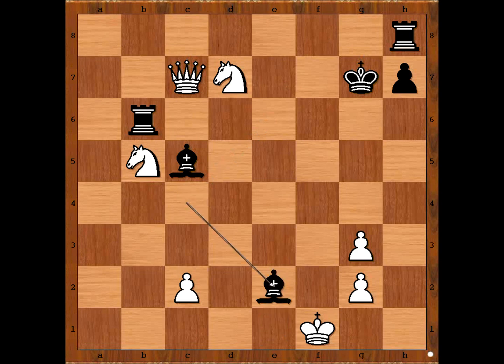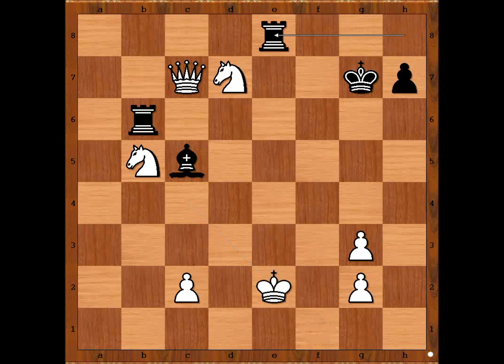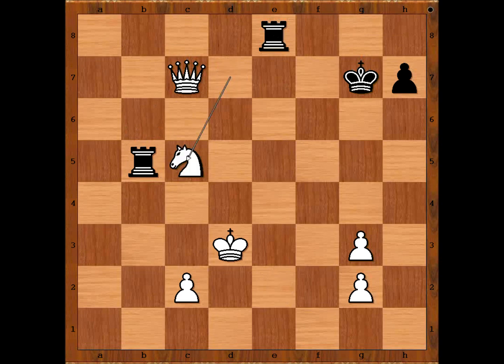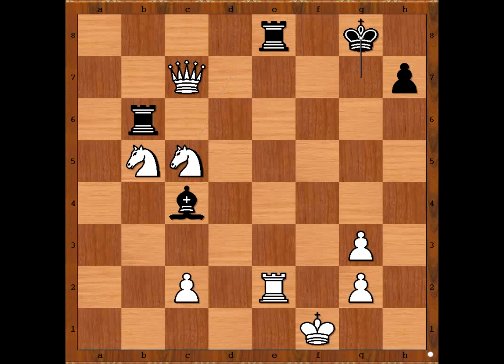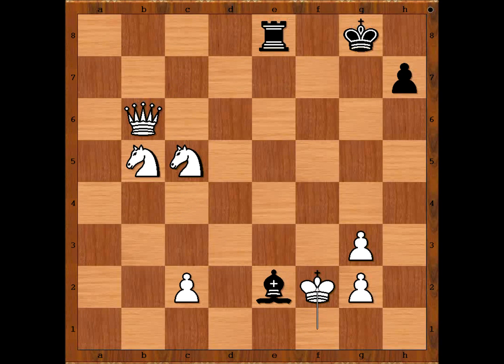If bishop takes rook, king takes bishop, rook to e8 check, king to d3, rook takes on b5. Knight takes on c5. If now rook to e8, then knight takes on c5, check from queen, king to g8, queen takes on b6, bishop takes on e2, king to f2 — and white is easily winning again.